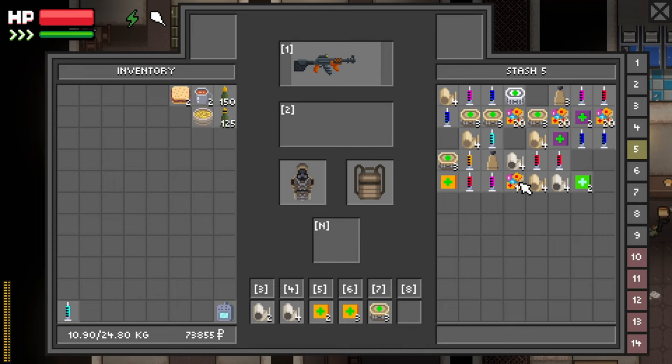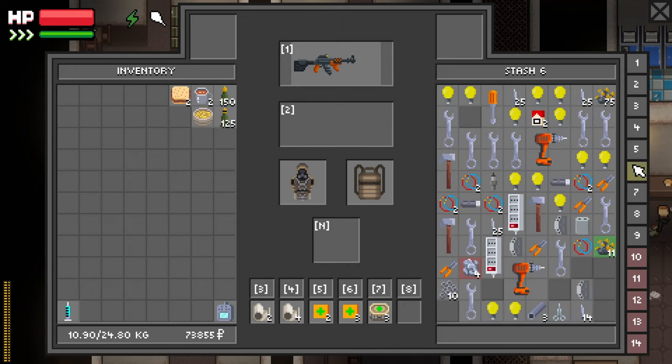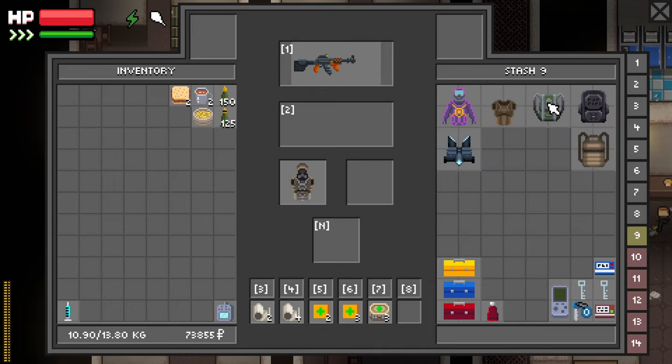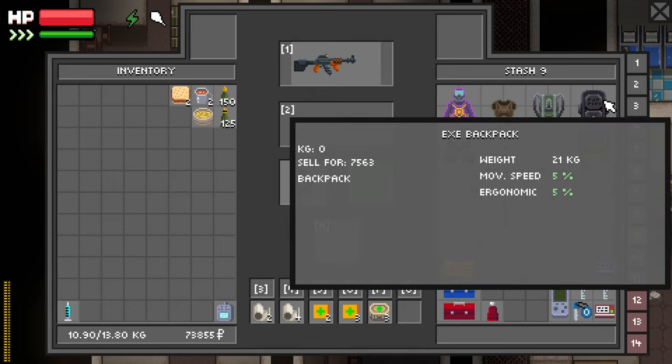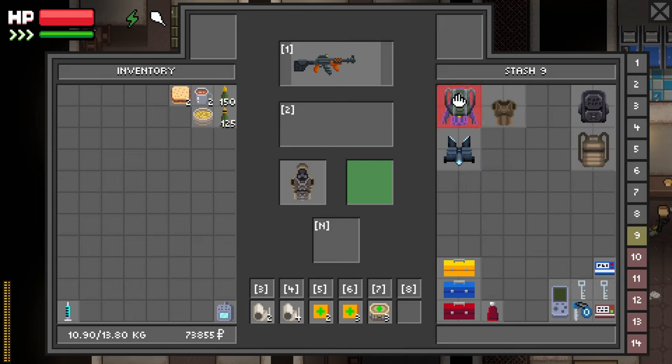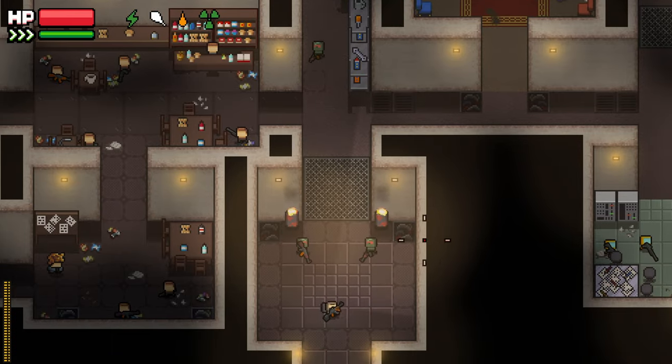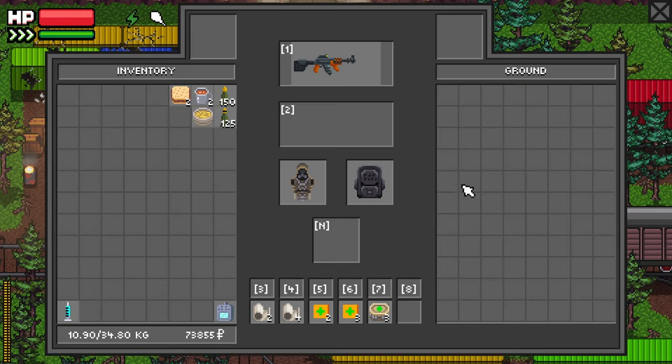We'll bring another radiation stim with us. I don't think we have any pills — kind of upsetting. I bought another backpack that can carry a lot more — six more kilograms. But it doesn't have as much movement speed or ergonomics. We'll bring the bigger one since we're going to Industrial — there's lots of loot there. We'll bring the smaller one when we go to Makeshift for the lab. Let's get right in there and get this GPS marker planted, and hopefully we'll make it out with a lot of loot.